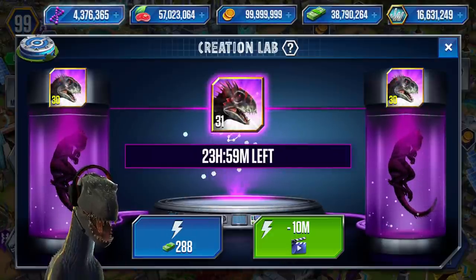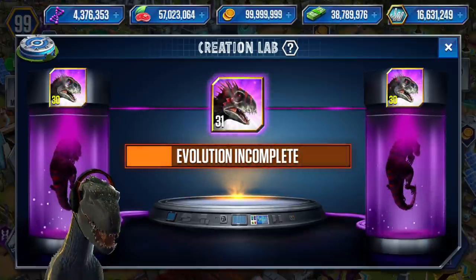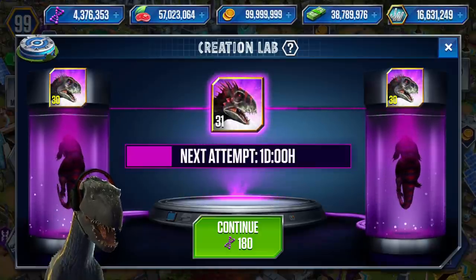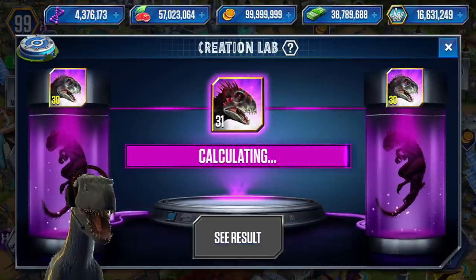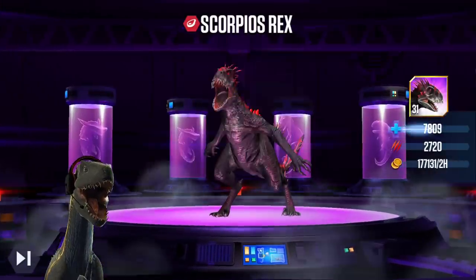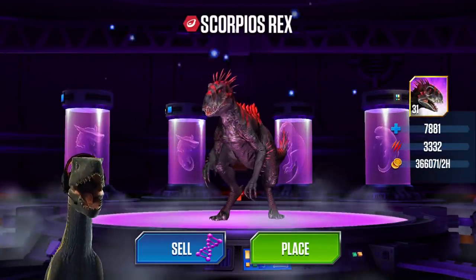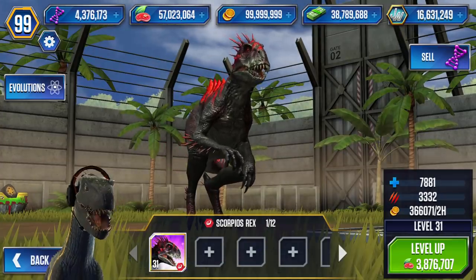There's only one thing left to do and you know it — here we go, level 31, the fourth evolution of Scorpius Rex in Jurassic World: The Game! Look at all those little spikes — oh my word. And there it is — whoa, that looks so cool!